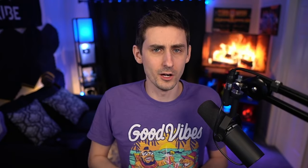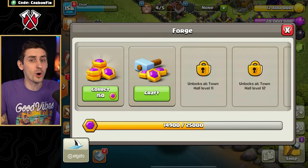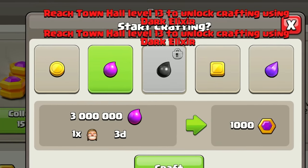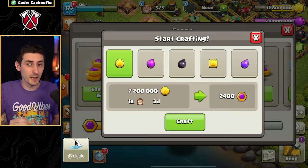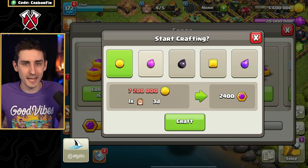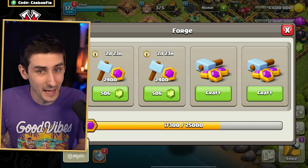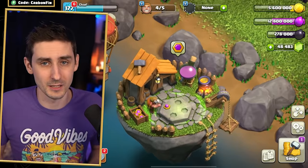What about lower Town Halls? Starting at Town Hall 9, you unlock one crafting option, which yields 1,000 Capital Gold for 3 million loot. You also can't use Dark Elixir to craft Capital Gold until you are Town Hall 13. This process can be sped up using a Builder Potion, but most importantly, there is no cancel button once you start crafting. You either wait until it finishes or spend gems to free up your Builder.